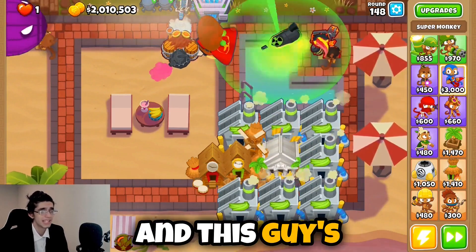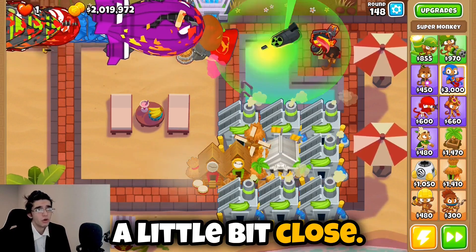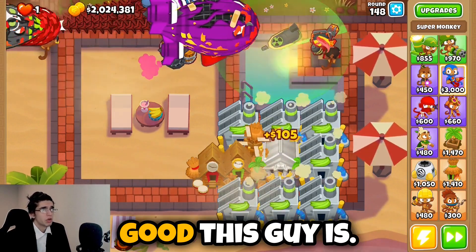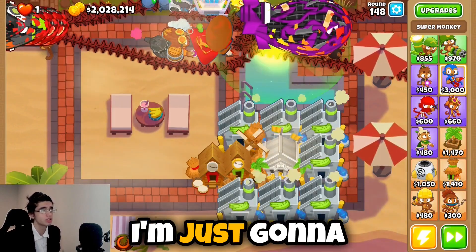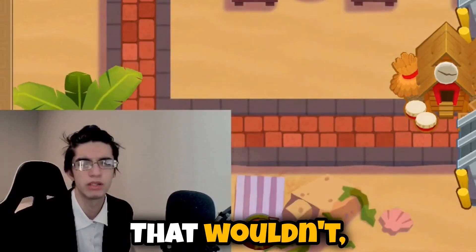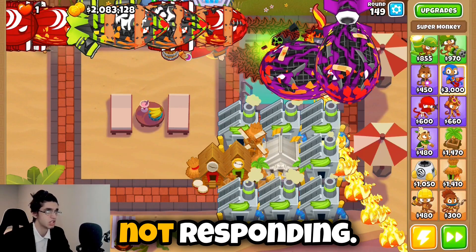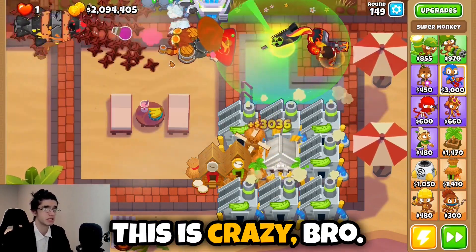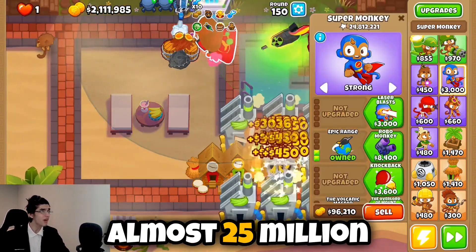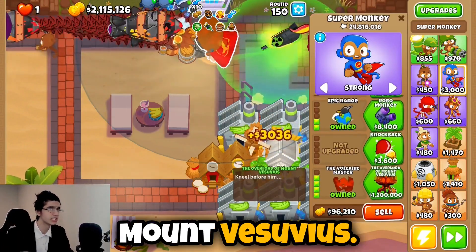It's round 148 and this guy is just chill — he's just fine. I haven't seen anything get even close. My game is starting to lag with how good this guy is. You know what, if he makes it to round 150, screw it — I'm just gonna upgrade him. My game is crashing — it says not responding. Okay, got it back up. This is crazy — this guy has almost 25 million pops. Here it is: round 150. Let's go for the overlord of Mount Vesuvius.